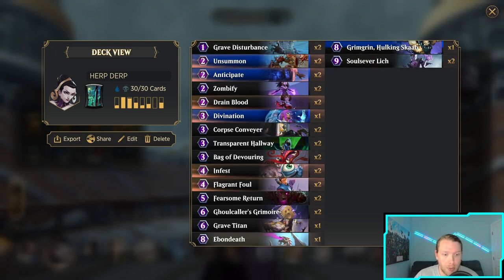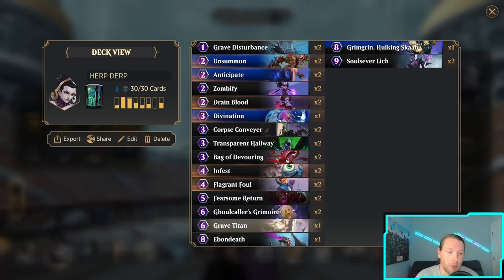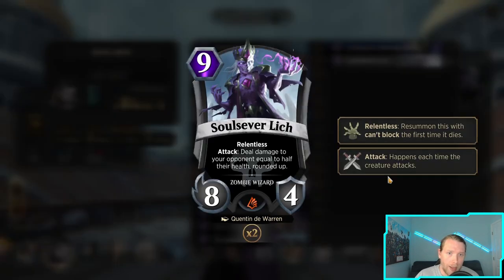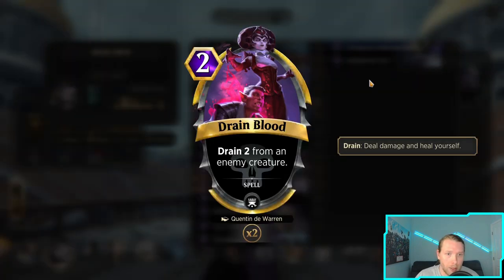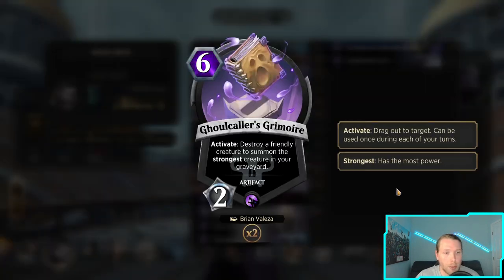If you're not familiar or new to the game: you basically don't run any creatures in the main deck other than the targets you want to reanimate, because Corpse Conveyor mills the top creature from your deck and summons a zombie — a 2/2 — so you want to hit your good juicy stuff. Then you play a bunch of stuff to reanimate them: Zombify, Zombify Drafts which makes it really broken, Fearsome Return brings back the strongest thing, and Grimoire also brings back the strongest thing after you sacrifice a creature.